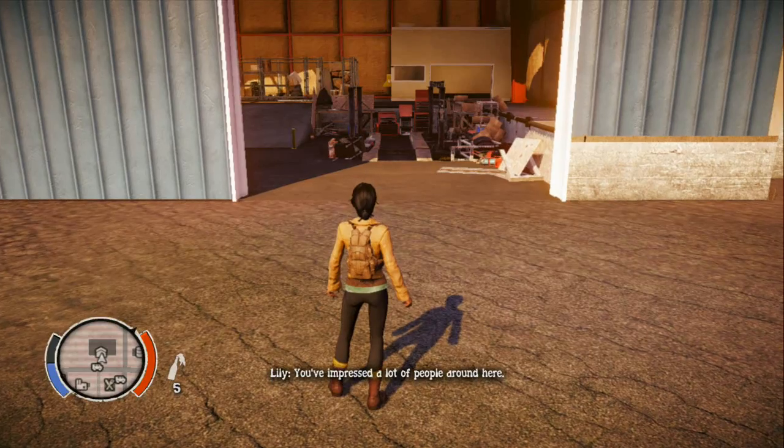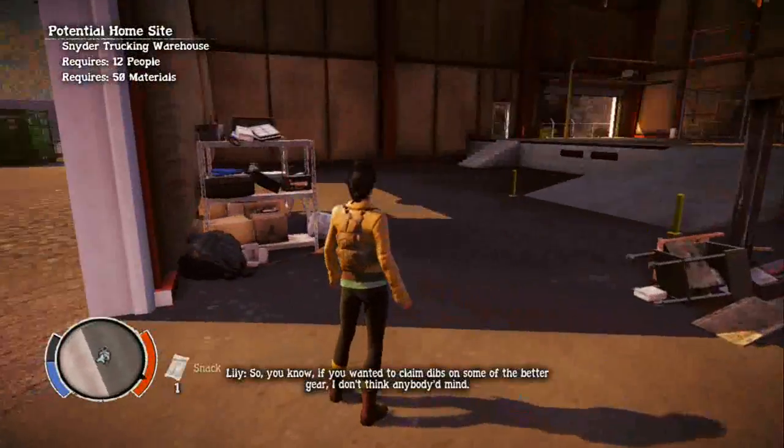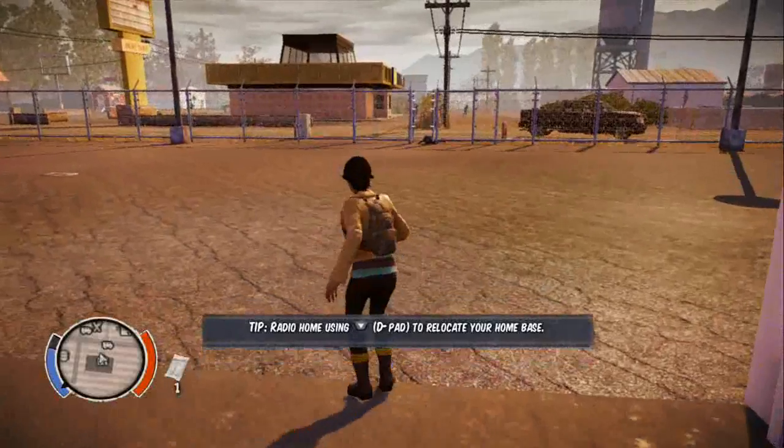Hey guys, just a quick little State of Decay tutorial. I know I was wondering when I first started how to change house. What you have to do is wait until a certain time and then they'll say, 'Oh, we're getting a bit cramped.'